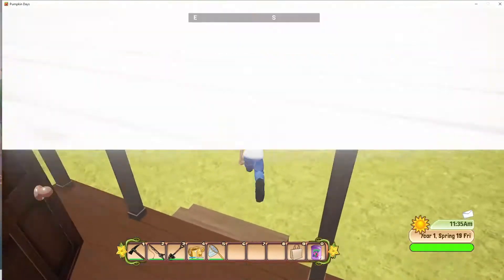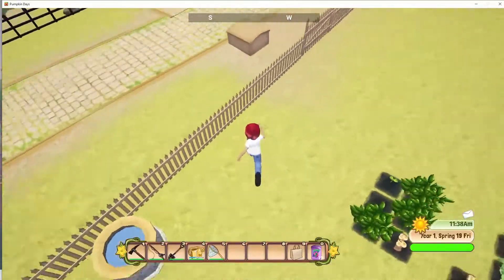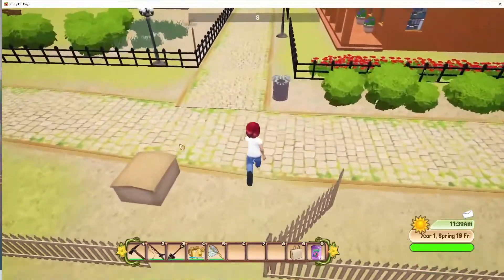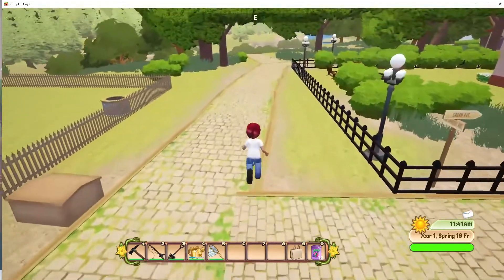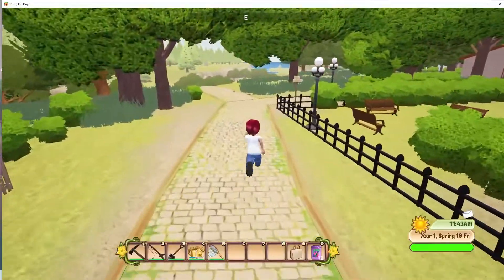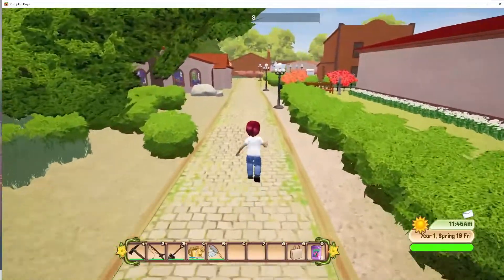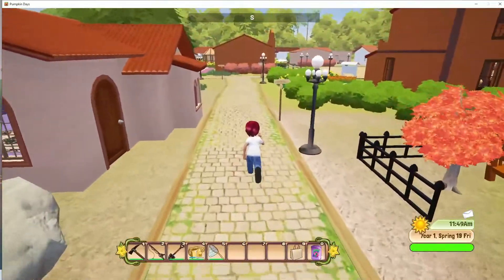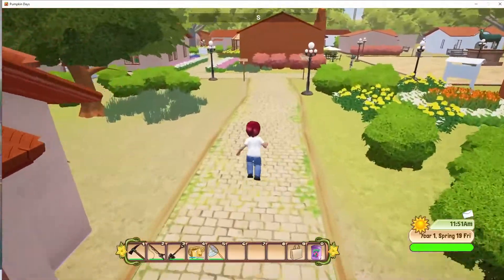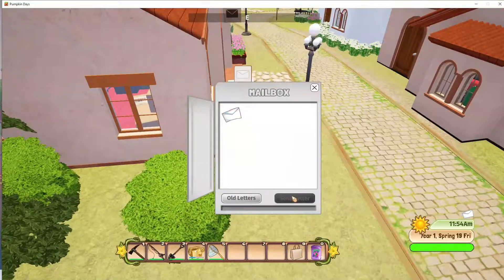We've got a lot of stuff that needs to go to the museum, okay, so that's what's going on there. They're not harvestable yet — well, at least I don't have to water today. I want to get over to the waterfall and get another tablet and get some peaches.